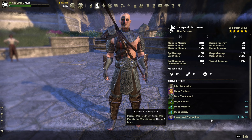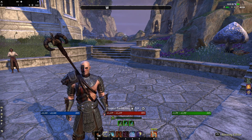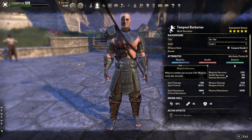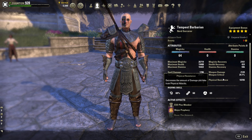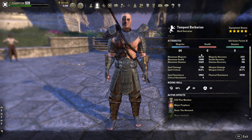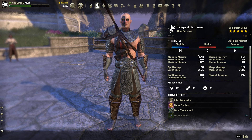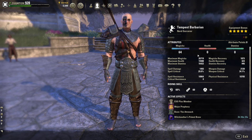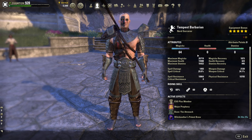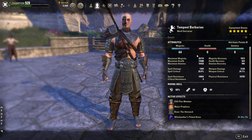We are using Tri-Step Food. You can use Dubious Cameron Throne or Witch Mother's Potent Brew, but the problem is that it does lower your max resources a lot, making your heals less effective — though it does take your Magic Recovery up to a higher amount when fully buffed. This is something you might want when dungeon running on normal, or doing normal trials and overland content. I really wouldn't want to run this way in a veteran dungeon or trial, because that's a really low resource pool.